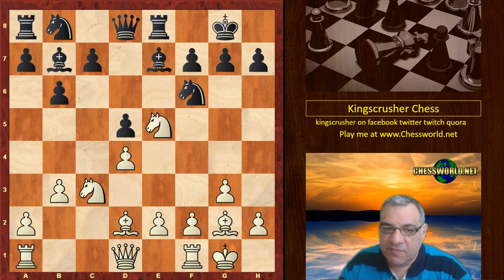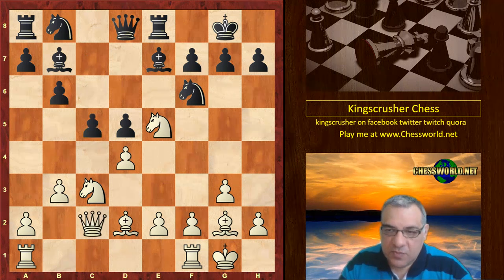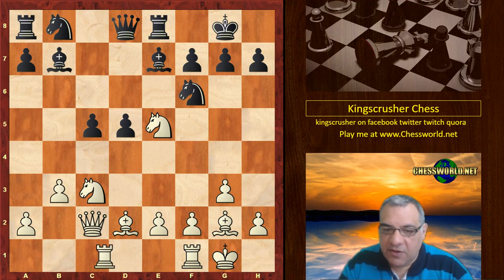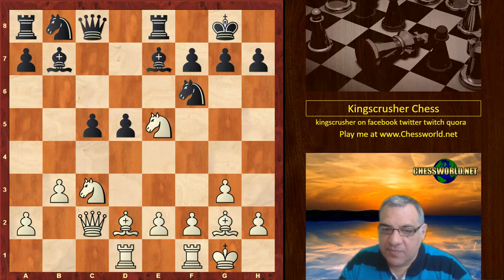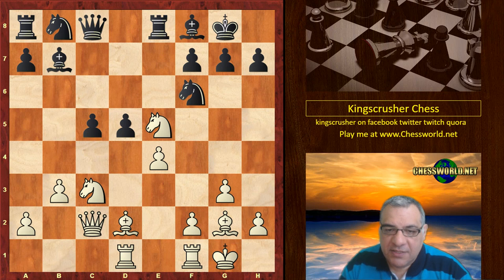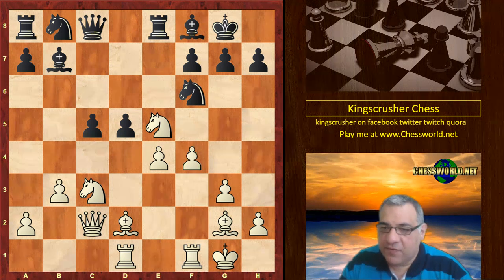Ne5, Bishop e7. We have Qc2, c5. White takes away from the center to put pressure down the d-file — very logical play. The Bishop heads for f4, then g5 to put more pressure on d5. Qc8 gets out of that x-ray line, but White plays e4 now. Bishop f8, and now the Knight is just supported here with f4. d4, and White plays Nd5.